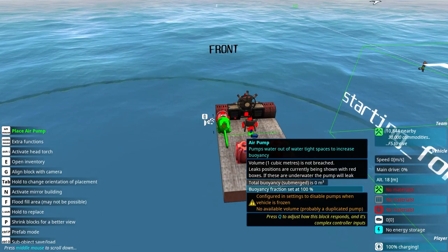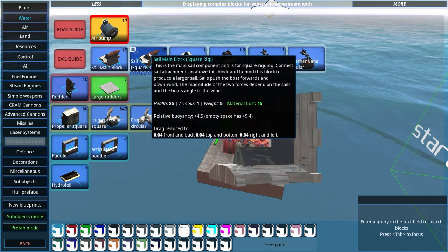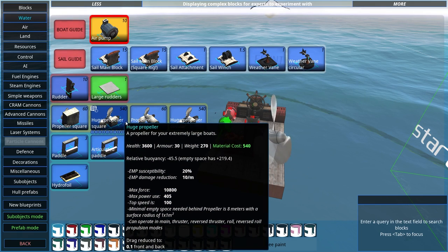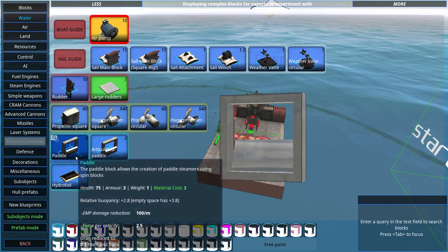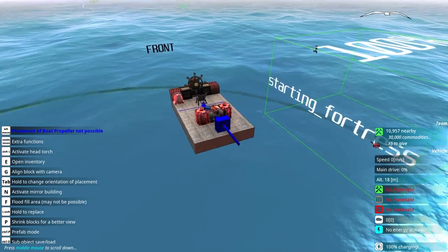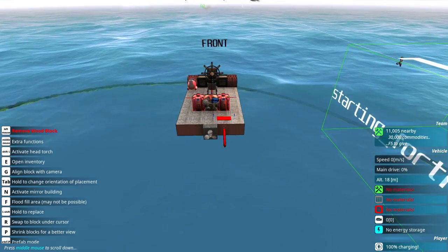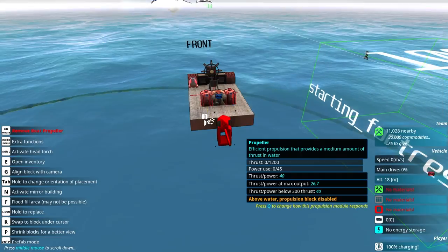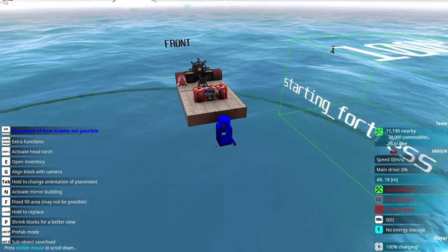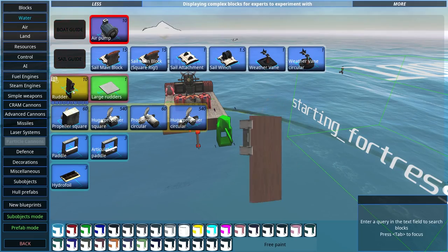Would energy storage be in engines? No - it'd be in resources. Give me a battery. Fuel box, electric engine - no, this is all pre-built stuff. This is helpful if you want to make a harvesting platform - you get a refinery, a catalytic cracker. The tutorials covered all this really well. Battery storage - I was looking straight at it, you dickhead. Let's put it right there.